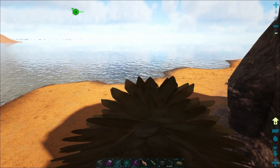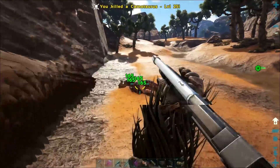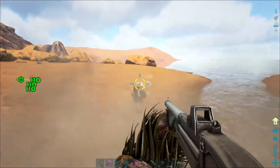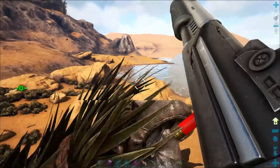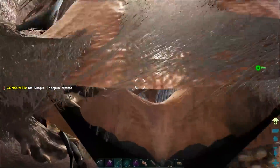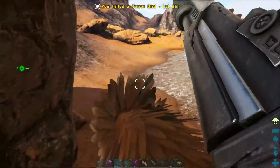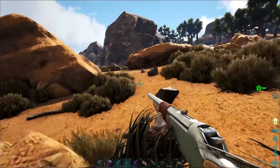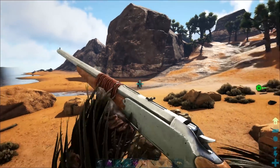We found our first Thylacleo - we got a 135 just down there. I just want to deal with all this shit first, because I know the moment I get off this thing it's going to swarm us. Damn vultures, so aggressive. Okay, here we go - this is probably incredibly dumb of me, but let's freaking do it.